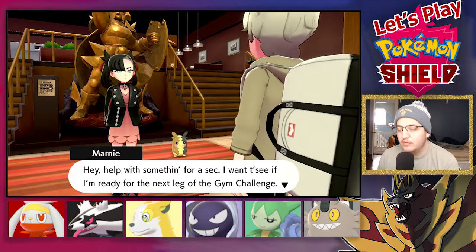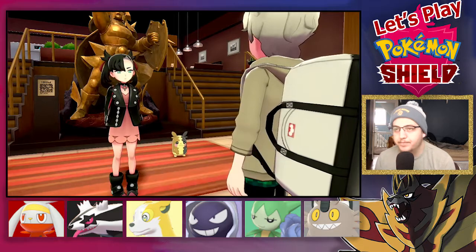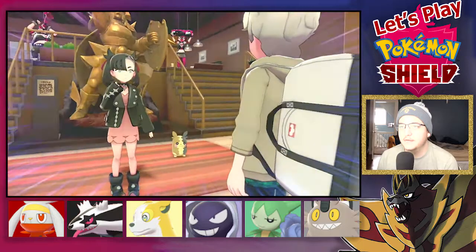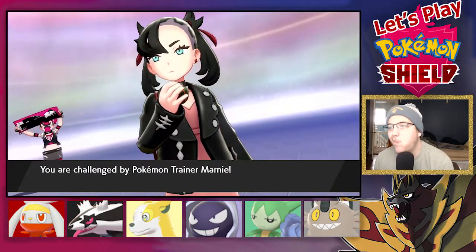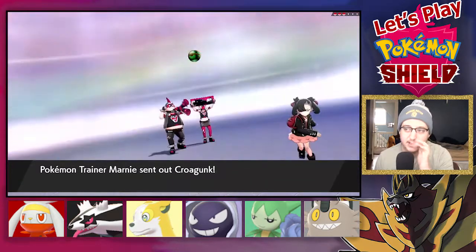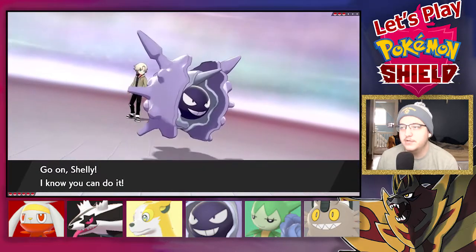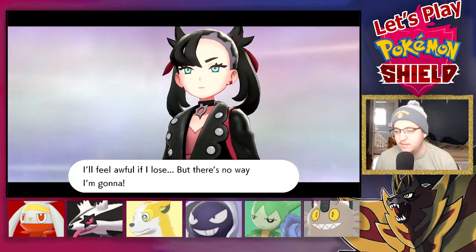Marnie wants to see if she's ready for the next leg of the gym challenge. Okay, wicked — got some fight in you, huh? Oh wait, I didn't think about this. I don't think Shelly's a good Pokémon to use against a Krokorok. But I want to see what's up. If you hit me with a Fighting-type move, it's not going to be pretty.